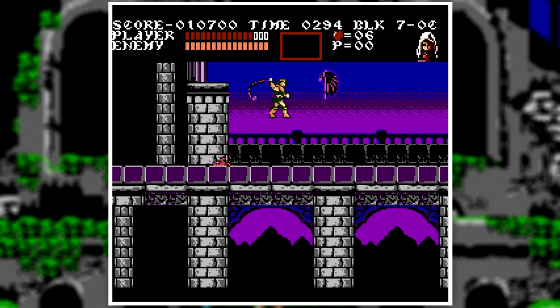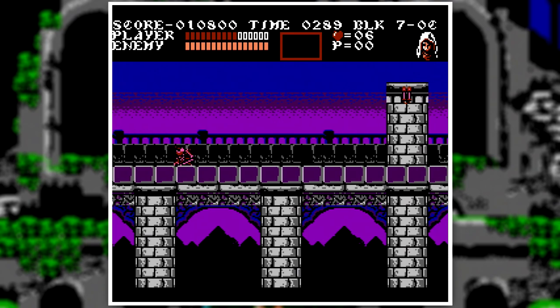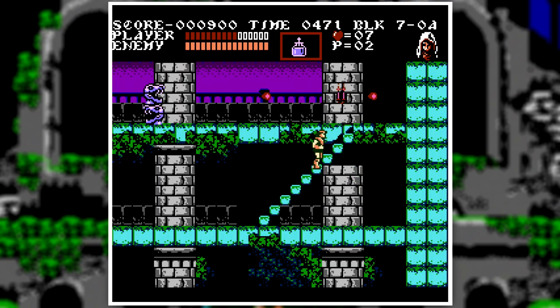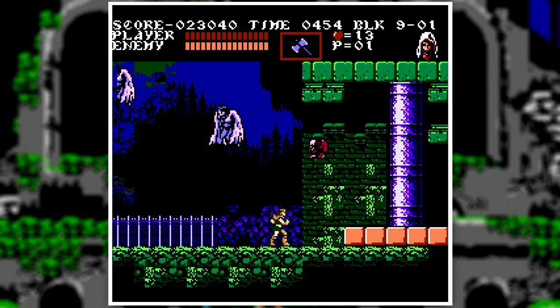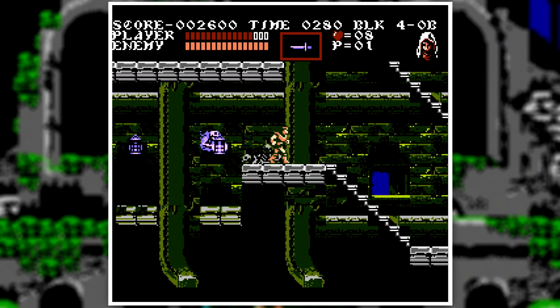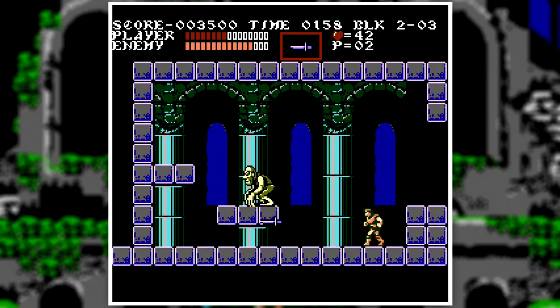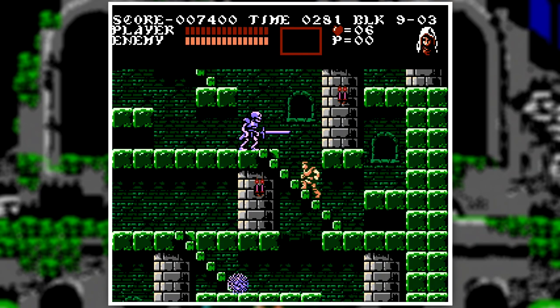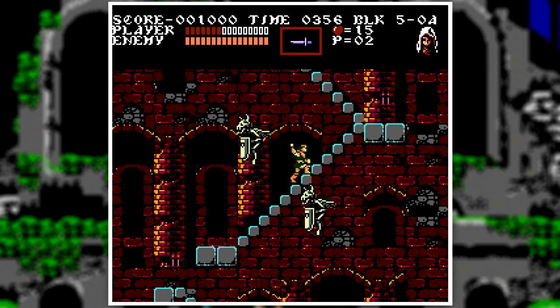Castlevania 3 takes the original platform design of the first one and expands upon it, adding more levels, enemies, bosses, and more mechanics. So you could say this is the true sequel to Castlevania. Castlevania 3: Dracula's Curse was released in North America on September 1st, 1990. It was praised for going back to the original format of Castlevania, and it also made improvements compared to the previous entries.